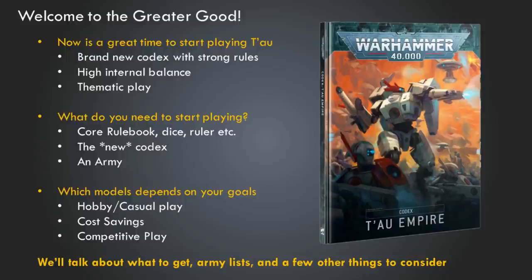How do you actually start? If you're a veteran 40k player, you know you need the core rulebook, dice, rulers, and all that. But if you're brand new to the hobby, make sure you start off with that — you need to understand the system and have the rules down to actually get a game in. Once you have that, you also need the new codex. Make sure you pick up the new one shown here, not older versions, because those are out of date and not going to be useful to you.